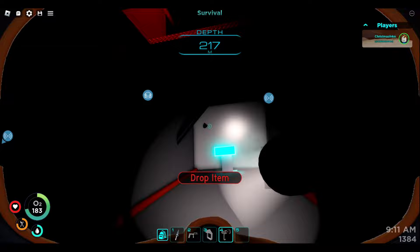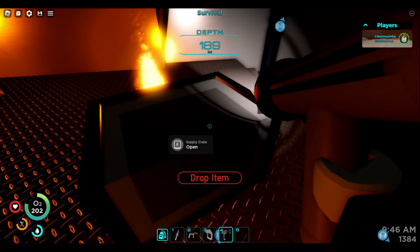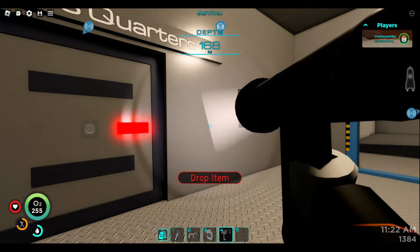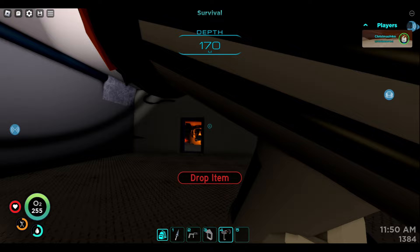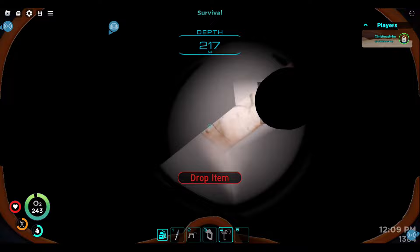They're playing some spooky sounds out here. We should be emerging in the prawn suit bay — yes we are. I wish we could scan these. Let's go up to the captain's quarters. The best poster in the world — they got it. Let's get in and we should be able to get the data for the rocket. That was surprisingly smooth. The inside of the Aurora looks freaking awesome, just like the rest of this game. Now let me see if I can successfully get out of here, back to the rocket, and then build it.